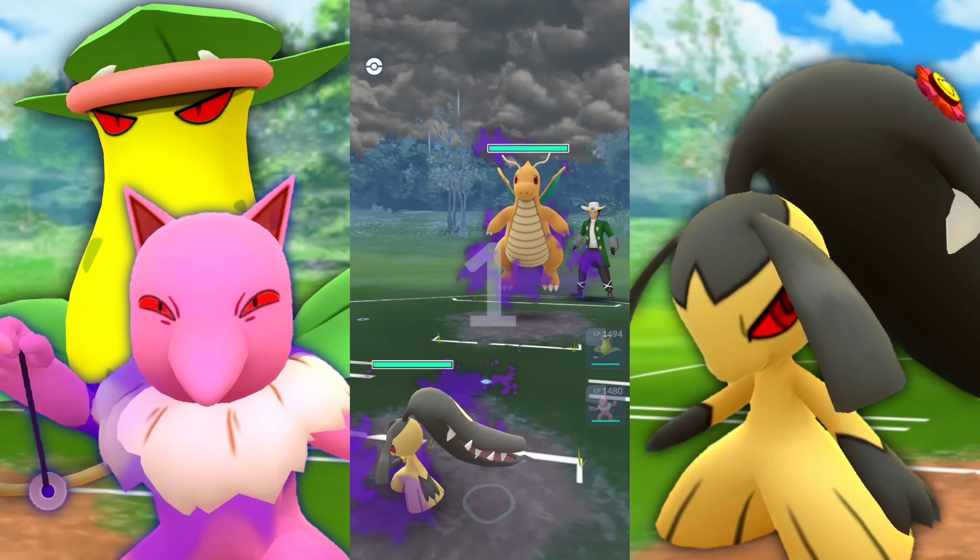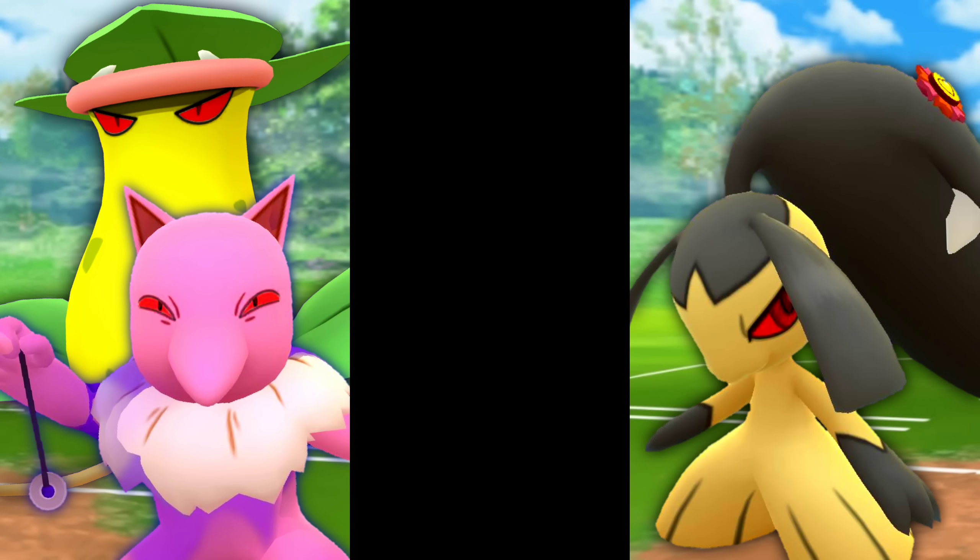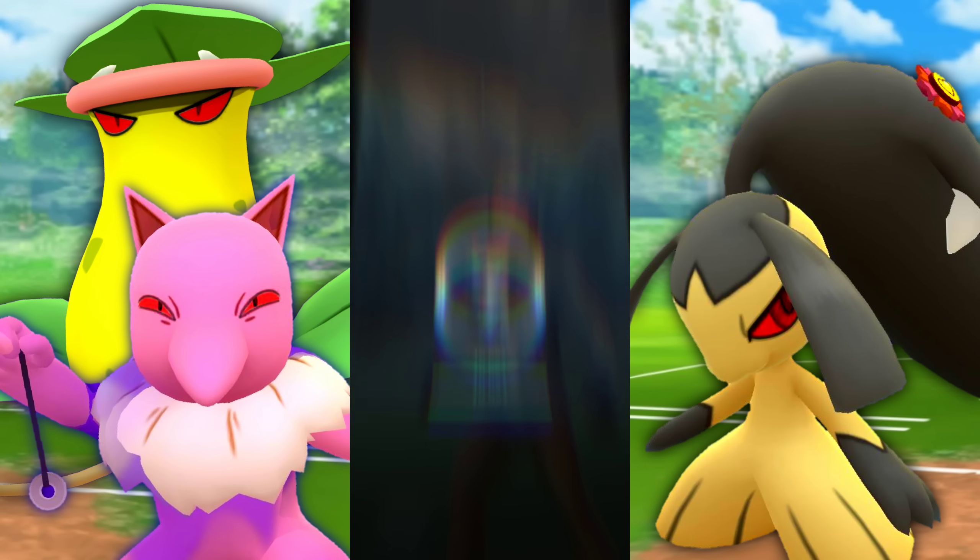Next battle. Met with a Dragonite with our Mawile — this is great, this is going to be a quick one. They swap into Jellicent, I bring in the Victory Bell, they back out, we take the win and move on.